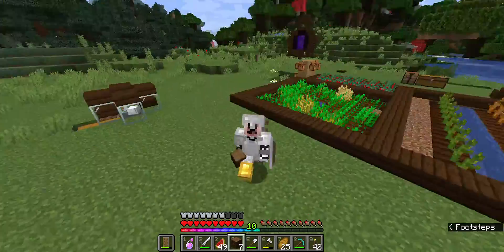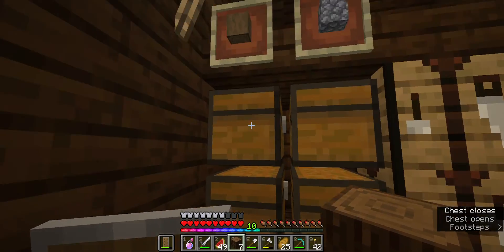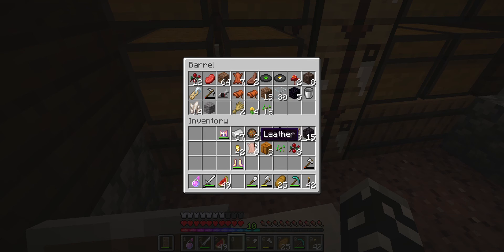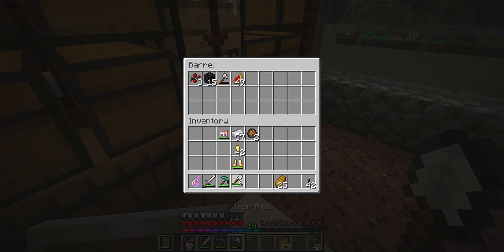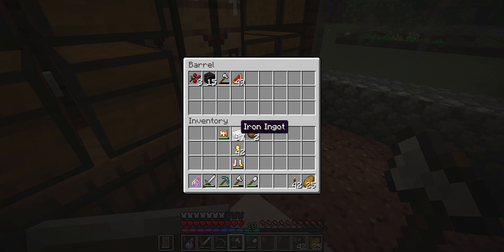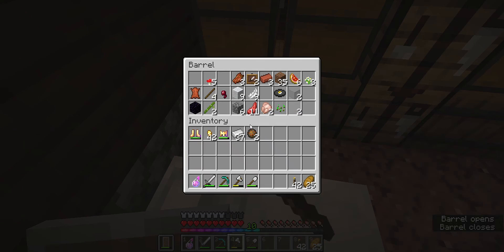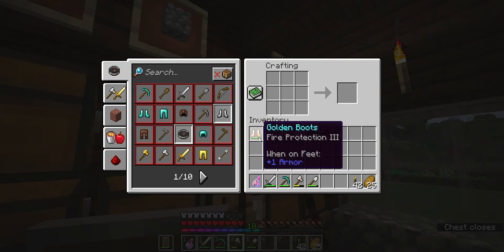Hello everybody, welcome back to the Minecraft let's play series. In this video I'm going to be exploring. First thing I'm gonna do though is empty out my inventory from the last video, because we got a good bit of new stuff. I also want to craft a compass, because that will help us find our way back if we get lost.